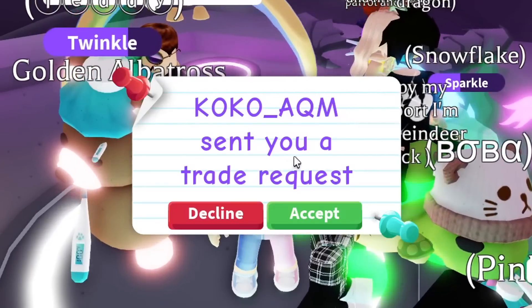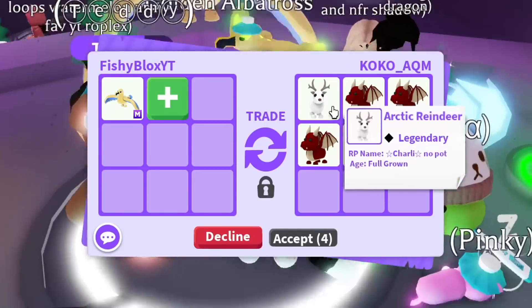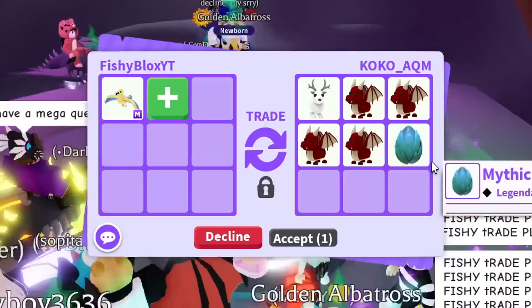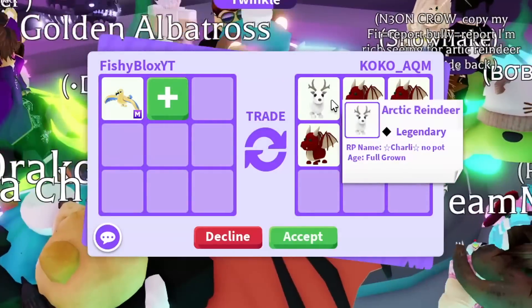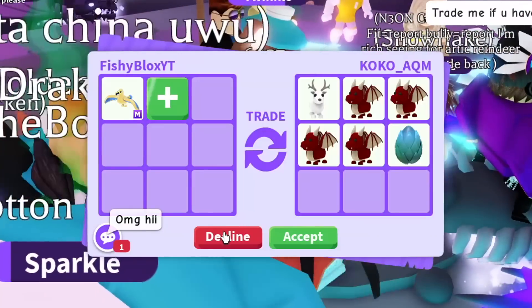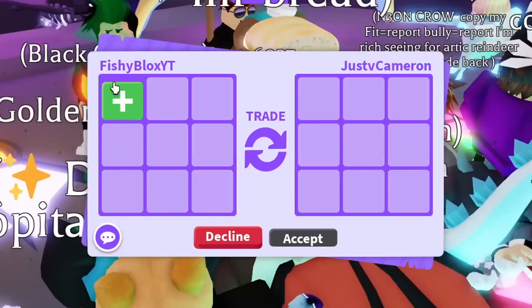Back to the golden albatross - we have another offer with an arctic reindeer, some dragons, and a mythic egg. I got offered an arctic reindeer with fly ride before, so I don't think I'll take this one. I have to decline and see what else is out there.